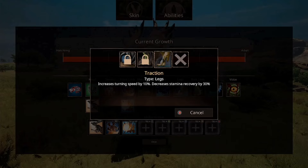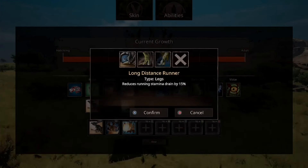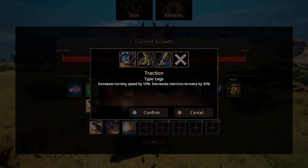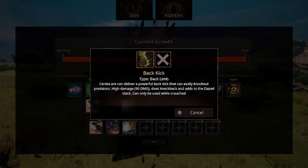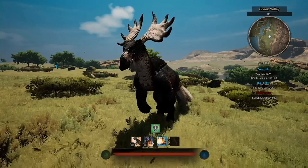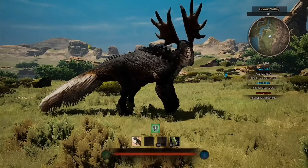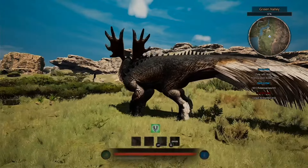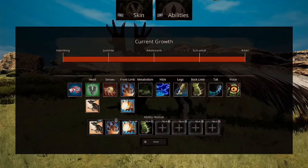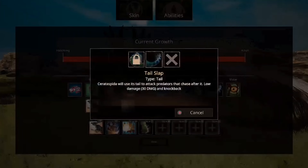Then we've got Traction: increased turning speed by 10%, decreased stamina recovery by 30%. Strong Legs: takes 40% less knockback, 15% increased bone break healing. Long Distance Runner: reduces run stamina drain by 15%. Bat Kick: Cerata can deliver a powerful bat kick that can easily knock out predators — high damage at 90, adds a daze stack, can only be used while crouched. The English isn't fully proper in some of these abilities, but that's fine. The bat kick has a nice animation, 90 damage — not bad.